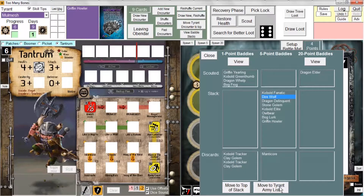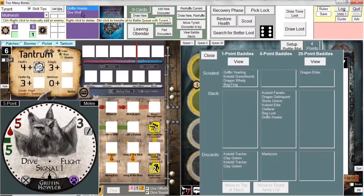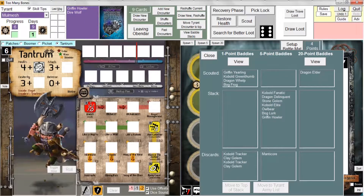If I click Move to Tyrant Army list, the Dire Wolf has been removed from this list and added to this list over here. You can always see what other Baddies you might be facing when you finally end up trying to tackle Mulmesh. These are the extra Baddies you'll be facing in the first attempt when you try to defeat Mulmesh. If you fail at that first attempt and you have some days remaining, these Baddies will be gone, and then you only have to face your Baddie points and Mulmesh on the bottom of the battle queue.